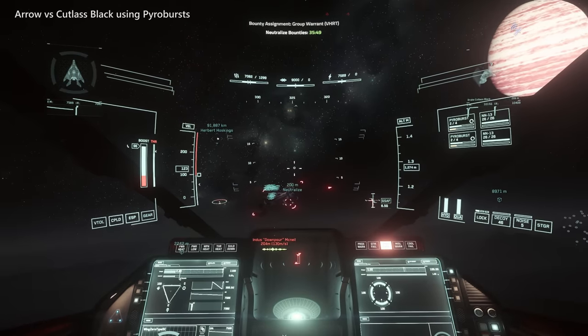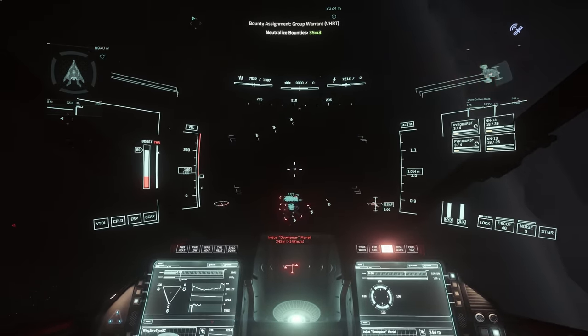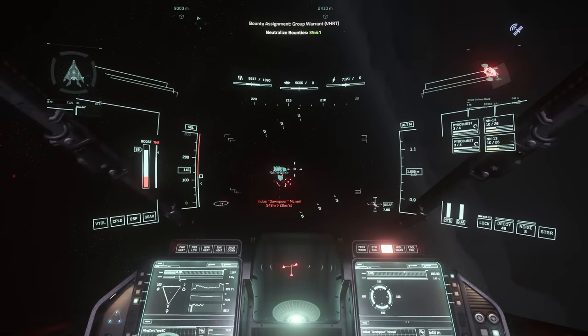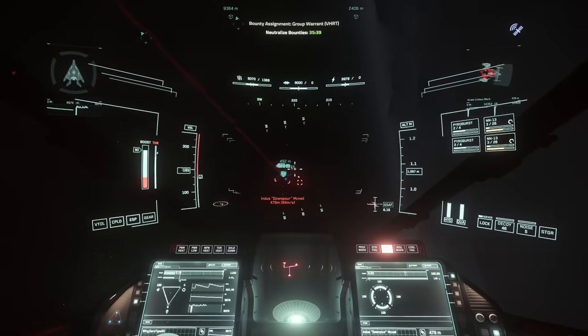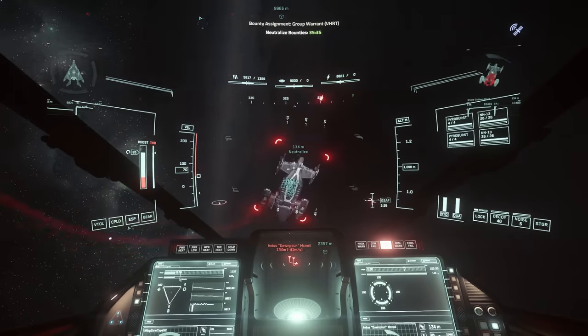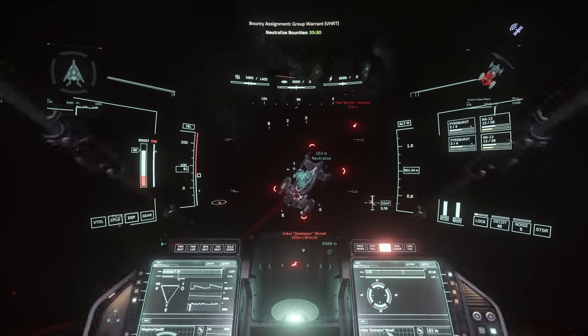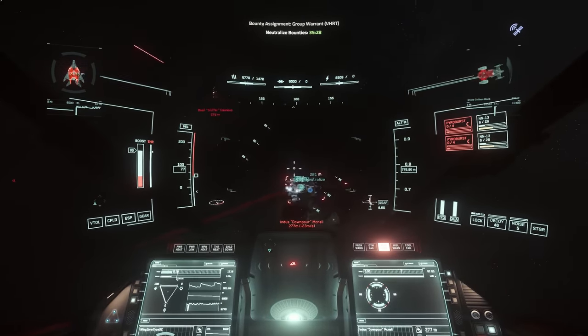Right now, neutron repeaters are the same as laser repeaters — no different other than having a different laser color. There are also laser scatterguns, which are most similar to cannons due to their slower 800 mps projectile speed, but their tiny 400 meter range makes them a tough sell, especially since their DPS isn't particularly good. The pyroburst laser scattergun used to have explosive area damage like the C788 ballistic gatling, but it's currently not effective.